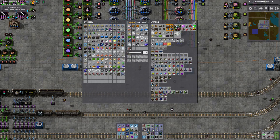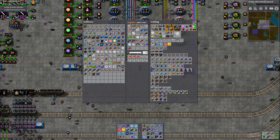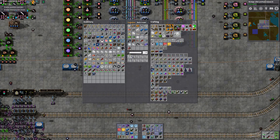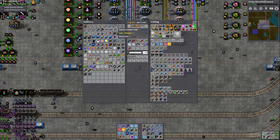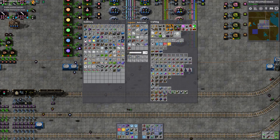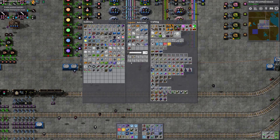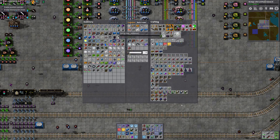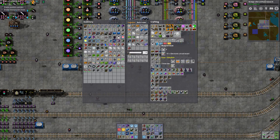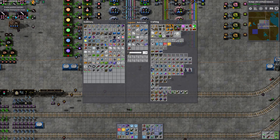I've got some stuff in my inventory I can get rid of. I have too many belts here — I do want to keep some of them because I'm gonna be building outposts, but I have a bunch on my train if I need some. If I make a couple more robo ports I can get rid of some of those too.